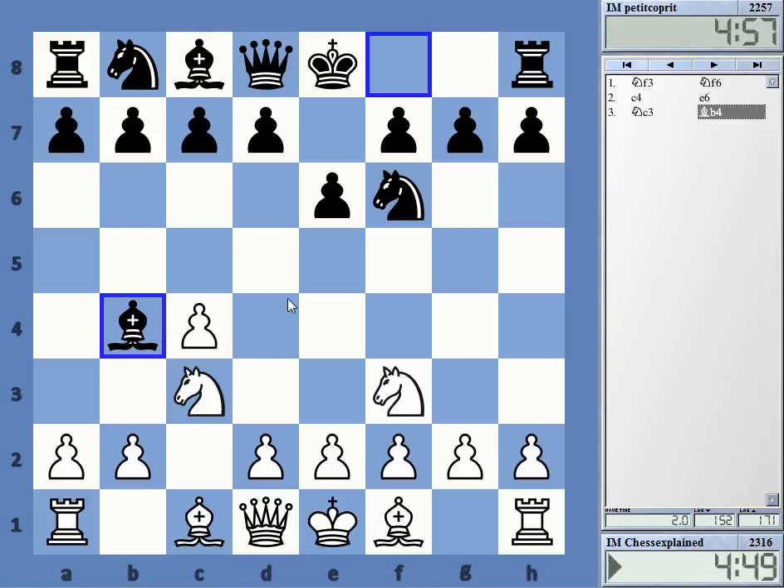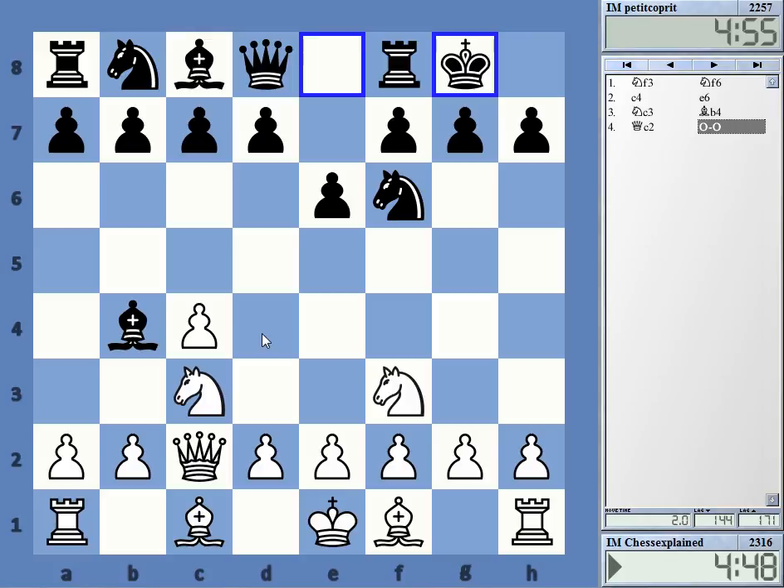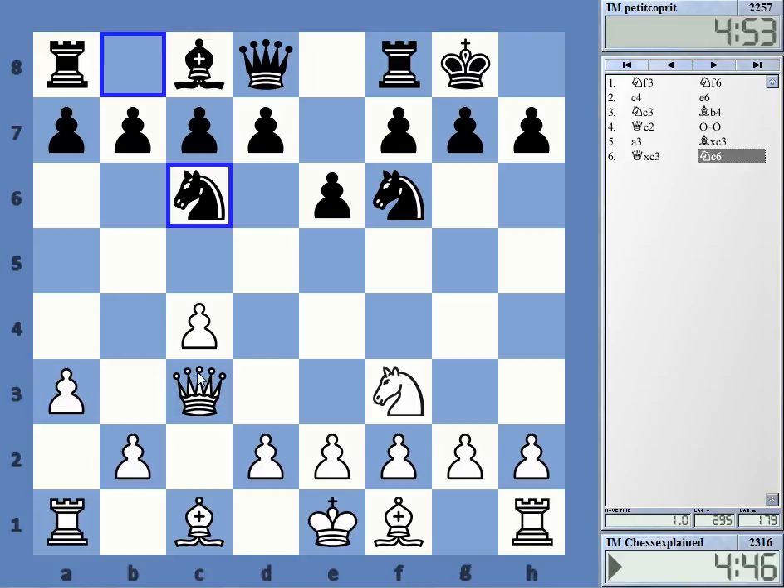Or bishop b4 — yes, that's the alternative, a Nimzo-style move, which however is not quite the Nimzo as I haven't played d4 yet. Knight c6 — that's an interesting way to play it. After d4 we transpose to the Nimzo-Zürich, but I have a queen on c3.